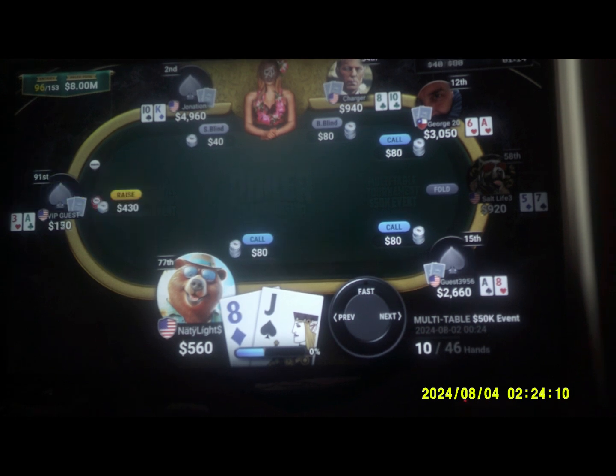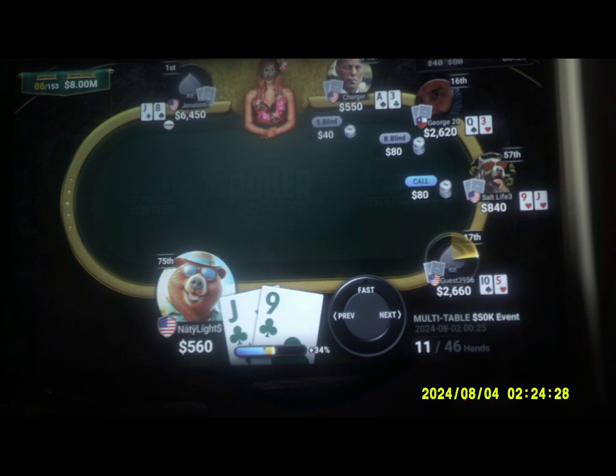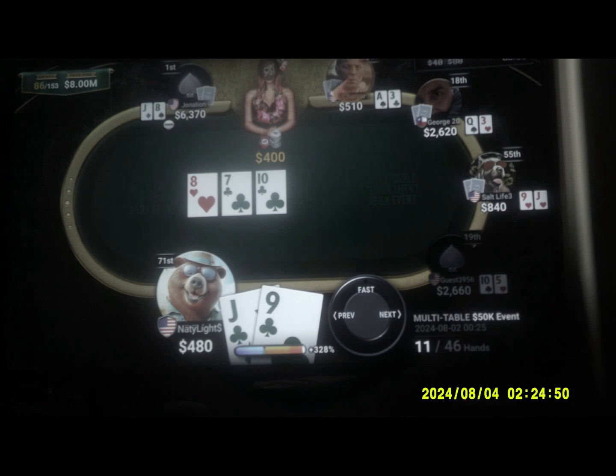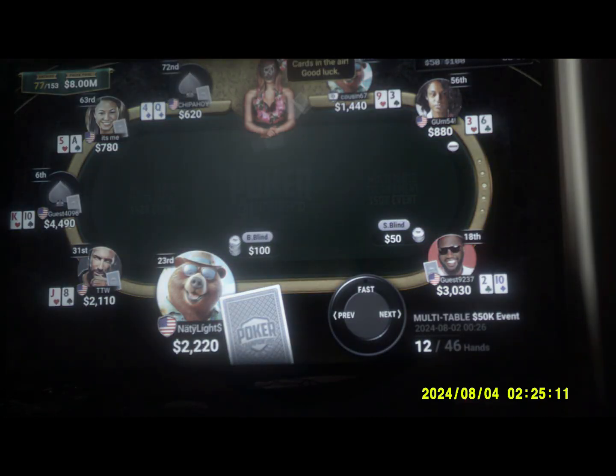Now for an example of a Bad Beat Jackpot — when a very good hand loses to an even better hand. This was a bigger table with 153 people total. I'm at the bottom with a jack-nine. On the board there's an eight, seven, and ten. The person to the right has a nine and jack of hearts — so they have a straight. However, I have a flush, so they lose due to me having one rank better.